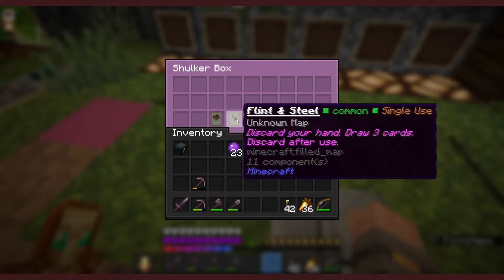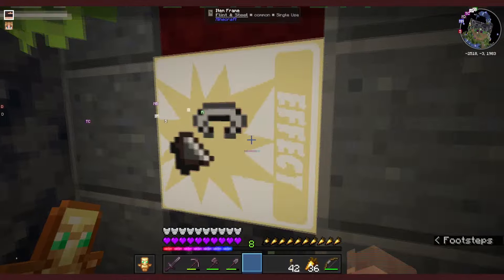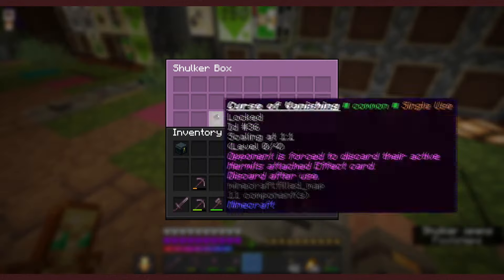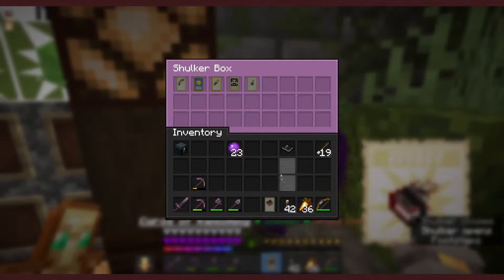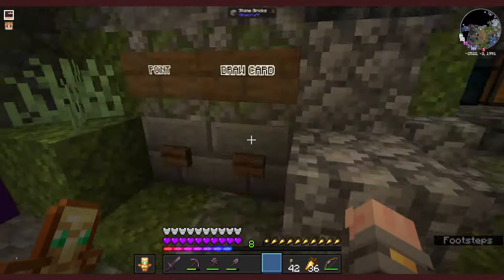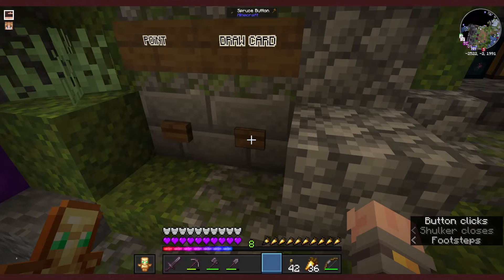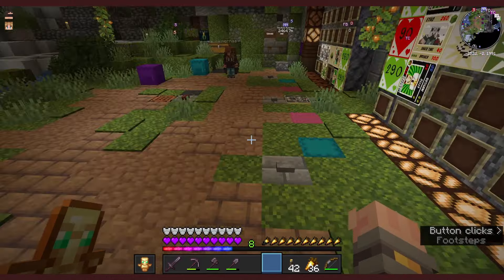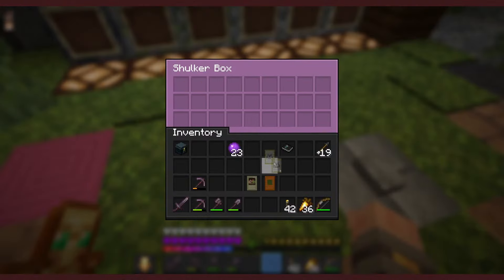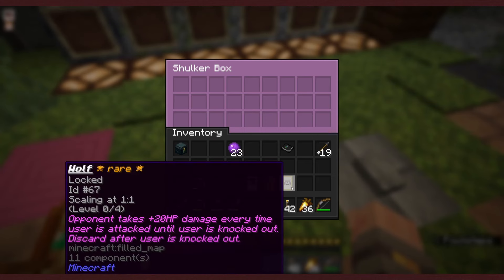Cool, so I haven't used a thingy card yet. What I'm going to do is use my Flint and Steel to destroy literally the one card I've got left in my hand, and then that means I can draw three cards. One, two, three. And that now means I have got some things here.